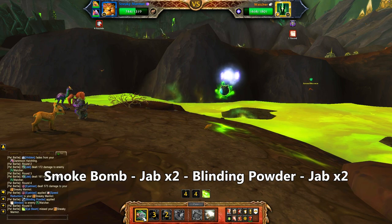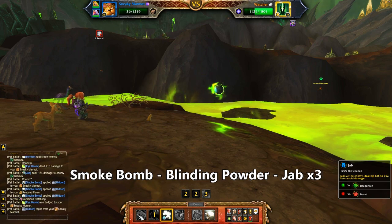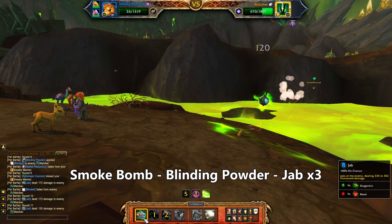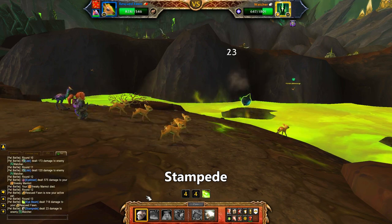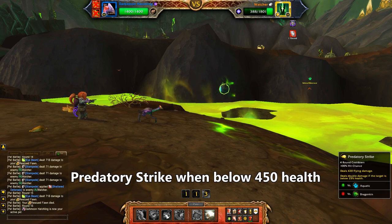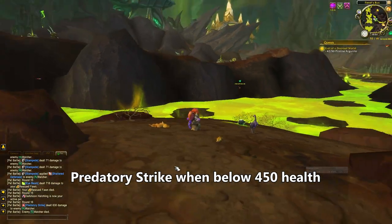Start with Smoke Bomb, then jab twice, then Blinding Powder, and then jab twice more. Smoke Bomb, then Blinding Powder, then jab three more times. This Marmot is an absolute legend. After he finally dies, bring in your Stampede Pet and use Stampede — it's fine if you only get one round in. On the Darkman Hatchling, if he has less than 450 health, use Predatory Strike. If he's above that mark, Trample once and then Predatory Strike.